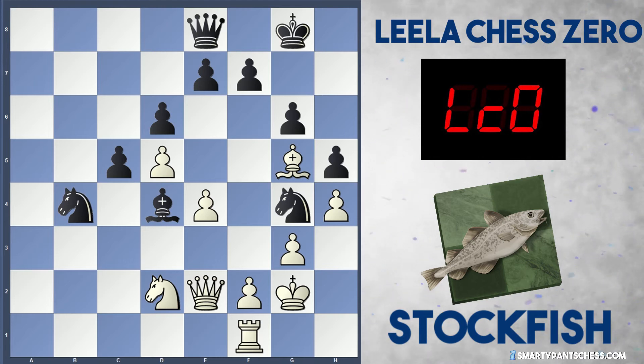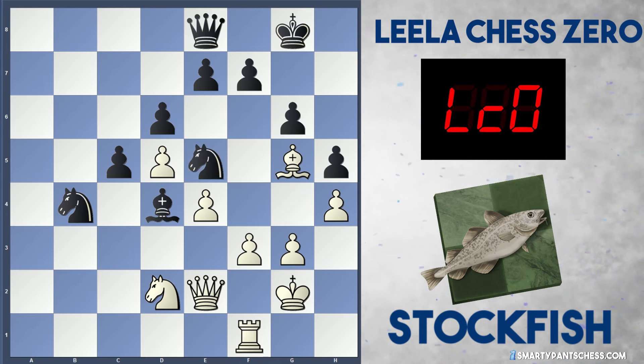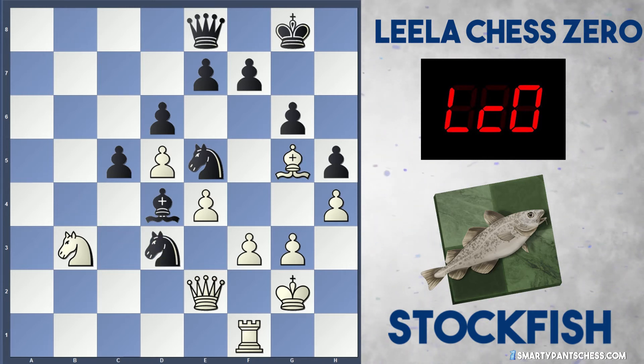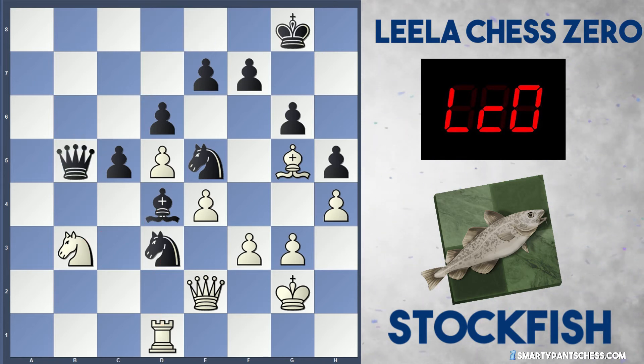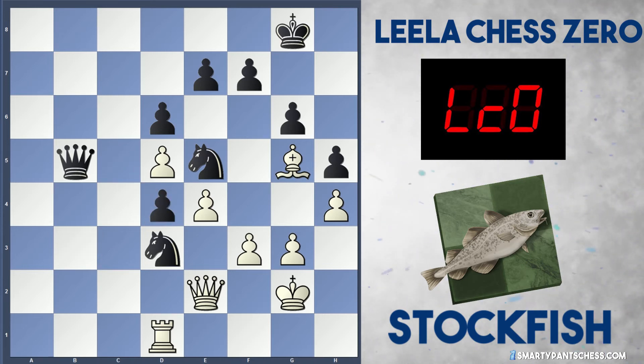Stockfish now attacks Leela by playing f3, attacking the knight. The knight jumps into e5. Stockfish plays knight b3, trying to swap off this knight for the bishop on d4. And knight bd3 is now played by Leela. Rook d1 is played by Stockfish, threatening rook takes d3 and having two knights for the rook — if this happens, white would be a piece up. Queen b5 defends this. And Stockfish just takes on d4. After c takes, white is winning this position but just has to be a bit careful.